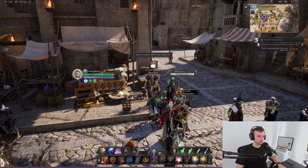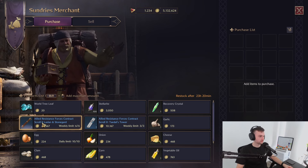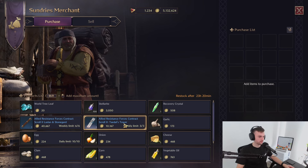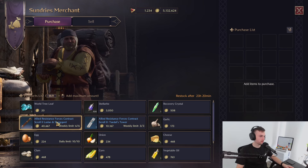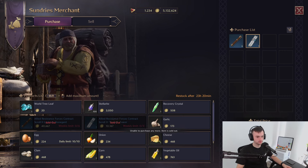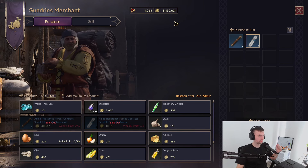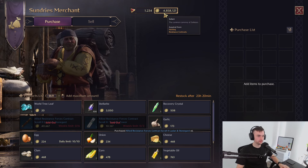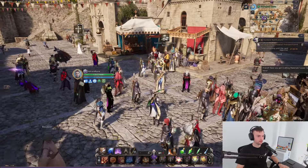On a weekly basis, go to the Sundries Merchant. You're going to want to buy the allied resistance forces contracts — both the ones for the secret dungeon tower and the ones for open world dungeons — for 275,000 Solent. If you're new to level 50, just know you're going to run through these like crazy, but you always get some.